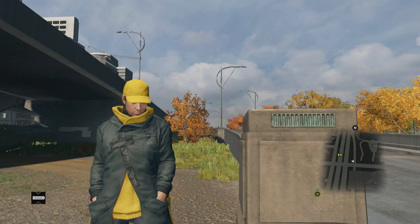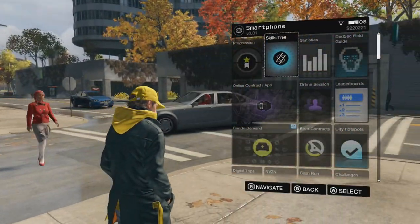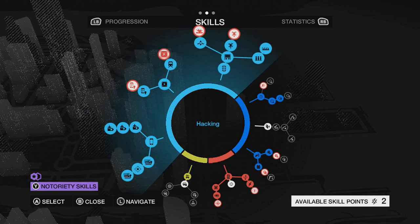Hey, how's it going everyone? Prestige here, and today we are playing some more Watch Dogs. I'm going to be showing you how to escape a level 5 police pursuit really, really easy, earning you that free radical achievement.